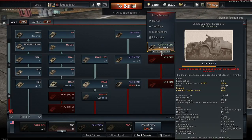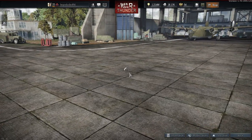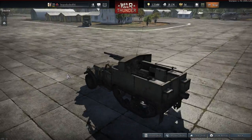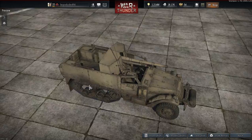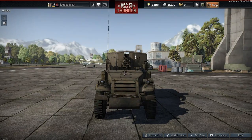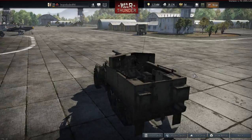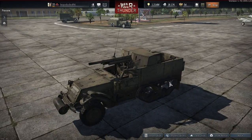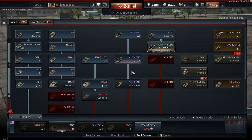You also get a new half-track — the 75mm M3 half-track. You can get this in Company of Heroes, it's interesting to say the least. There's the ammo — if you want to ammo-rack this thing, just straight through there. It's a half-track with a 75mm gun, what do you expect.